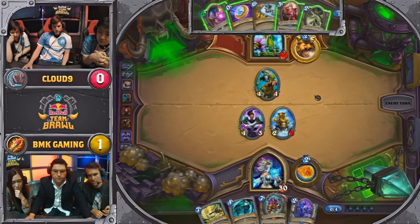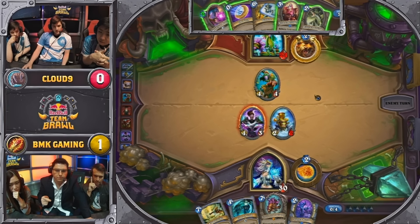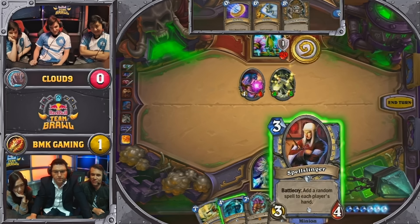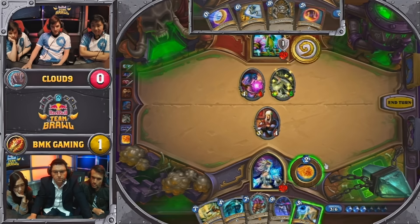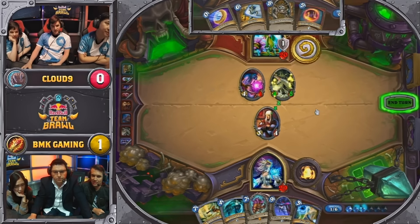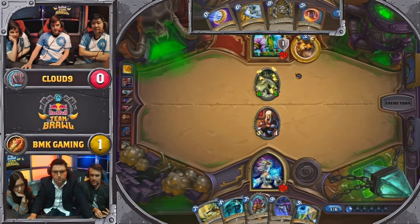I don't know how much I like that. I would maybe prefer to see something like a Fallen Hero and a ping, maybe trading the 4-3 for the 4-4. One of three ways — one where it's a great spell for BMK, a great spell for Cloud9, or it's even. I'm liking the Iron Forge slightly more, but if you hit the far side on something impactful, that can turn the game around.